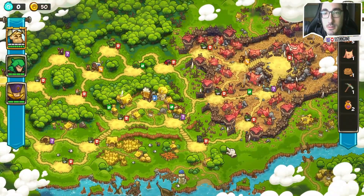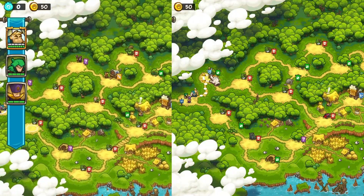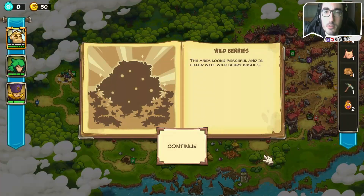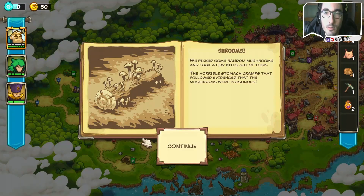The roguelike element is present when selecting a map — you get a different layout every time you start a new one. When moving from point A to B, you get some random events that can turn out to be good or bad, up to luck.